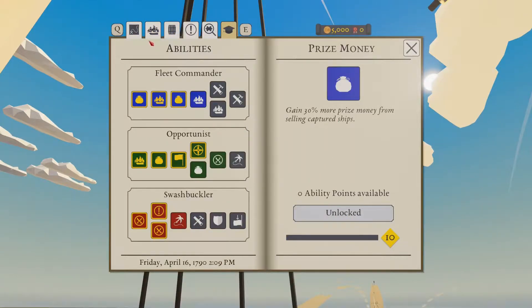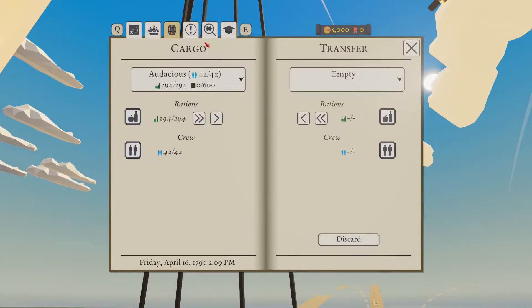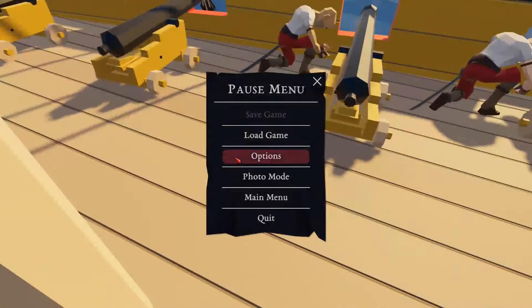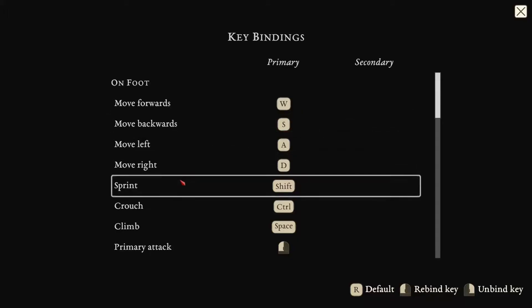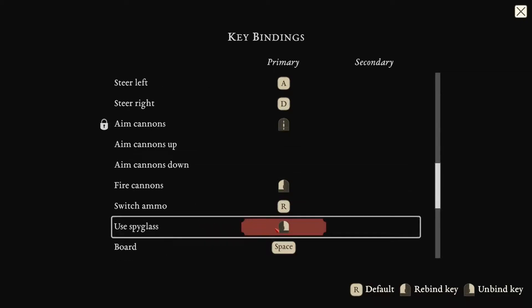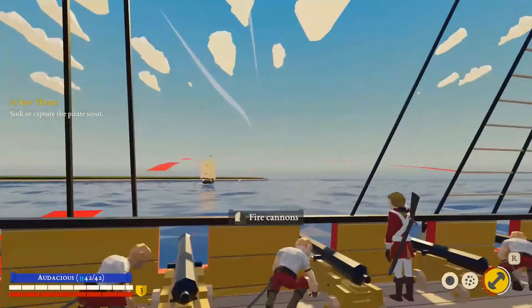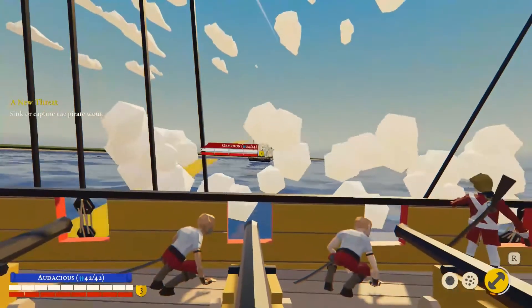We gotta find that because that's kind of important. Going into controls, key binding, spyglass — that's what we're looking for. Oh, it's the other mouse button. Okay. Cannons are back out. We're gonna look through the spyglass — boom! We were red. You see that?